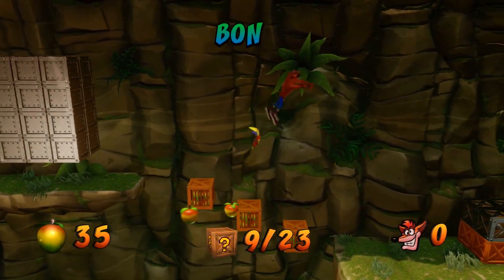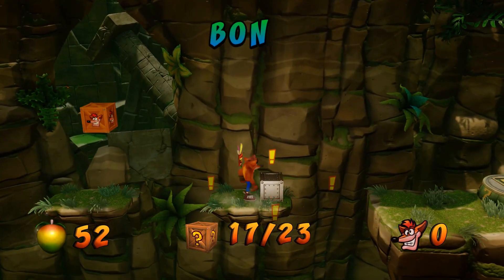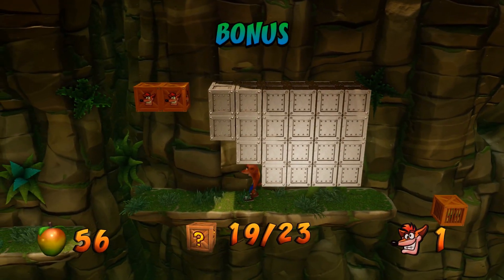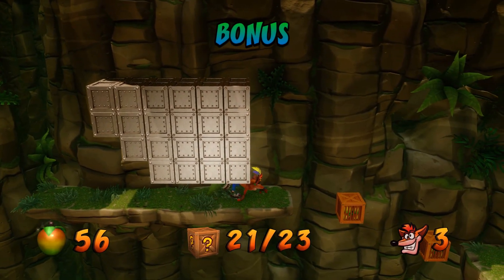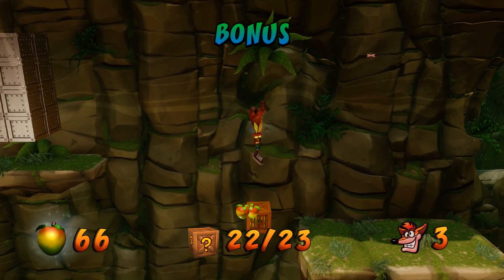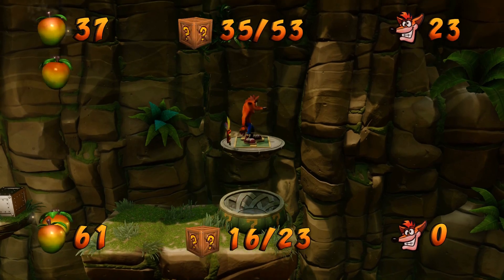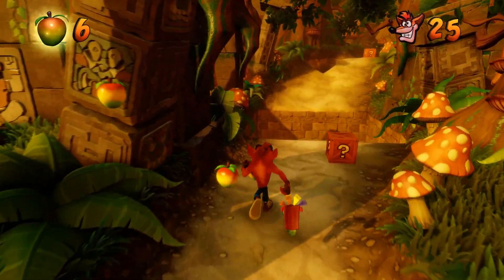To get all the fruit possible, what I like to do is break the middle box, jump on it five times, get all the fruit, and then just jump over the third crate. On the way back, get all the fruit from those boxes. After you hit that box, you get the extra lives, then spend your time jumping into all these boxes. You have to be very careful — you don't want to break them in a way that you can't clear. But you won't die in a bonus level; you'll just respawn outside and can redo it. You'll keep all your lives, but you will lose an Aku Aku mask if you do die.